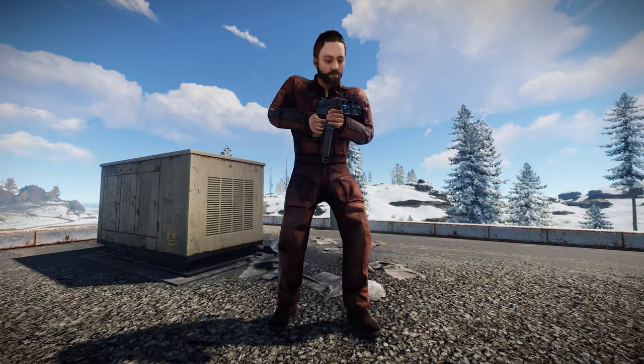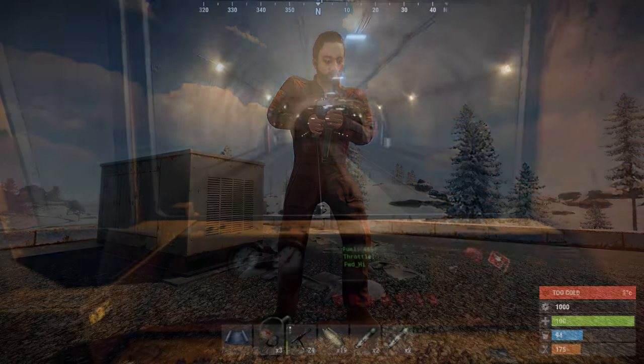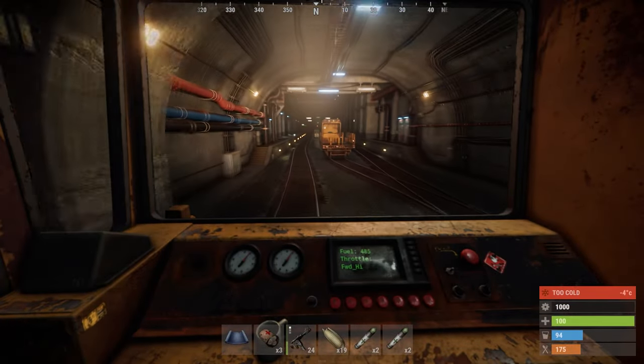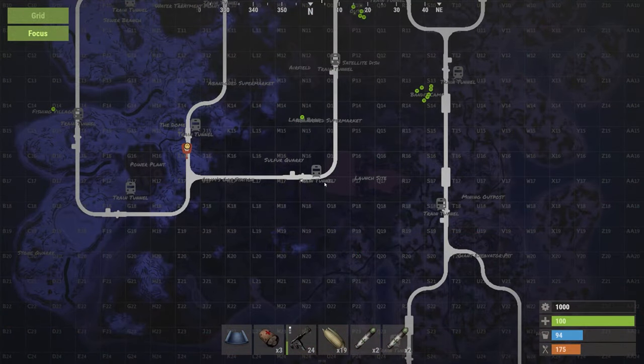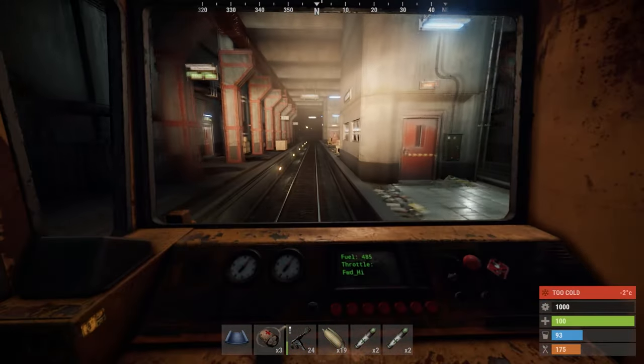Welcome to Rust Guides. Today we're going to be taking a look at the new rail network which will be released on the 4th of March. This is one of the biggest changes Facepunch have released in some time, and needless to say it's quite exciting to see how this is going to change the game's meta.